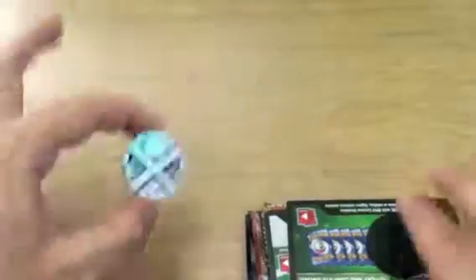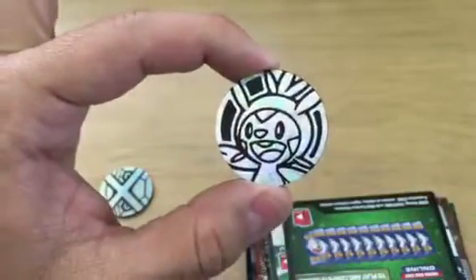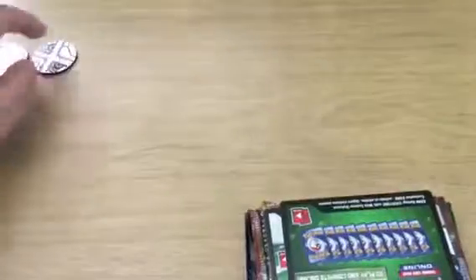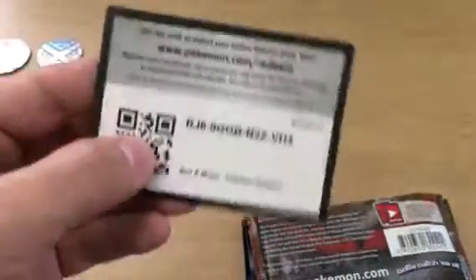Okay, let's throw that over there. So we got ourselves another Genesect coin. And we got ourselves a chest pin. Nice. We can put those two back there. Alright, so here's the two code cards. Let me know what you get in the comments below.